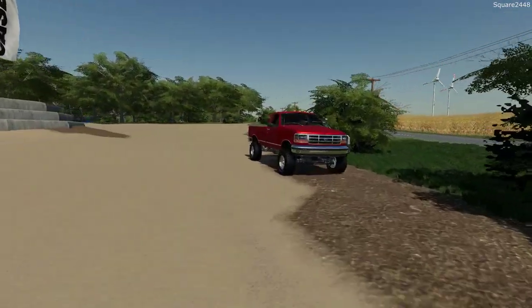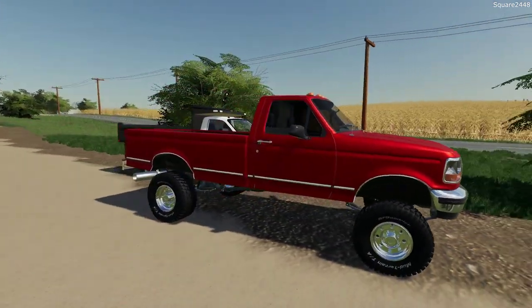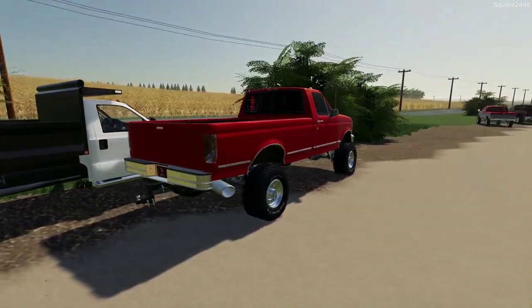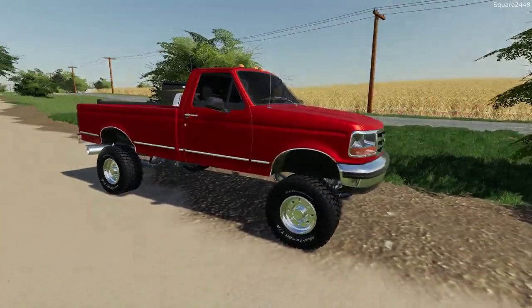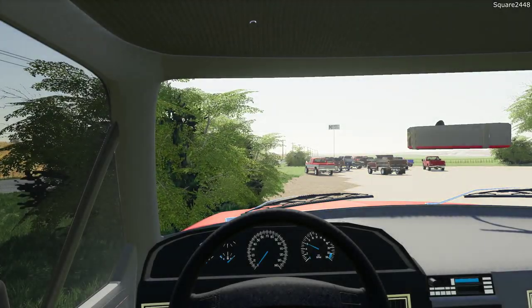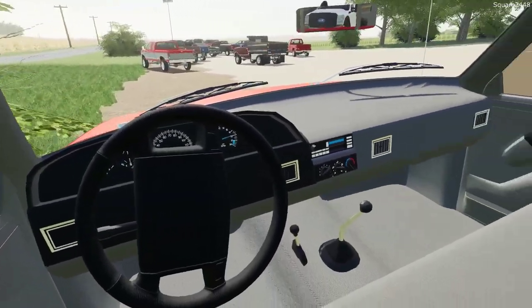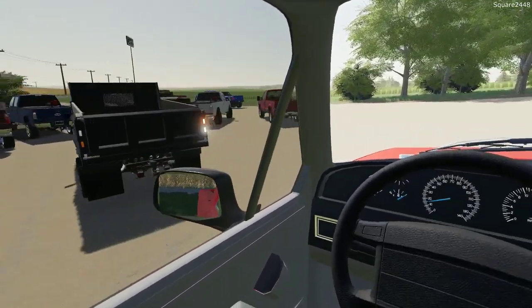Up next we look at another OBS — this is a regular cab long bed and another one of my favorite trucks. It has a 2 to 3 inch lift kit with stock wheels and this thing looks awesome. I will have to say it's one of my favorite older trucks, though the old Ford F-350 and the 2017 F-250 do top it off. On the inside it is a manual — pretty detailed on the inside.